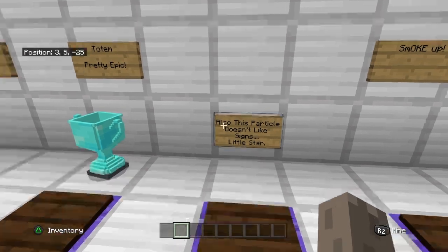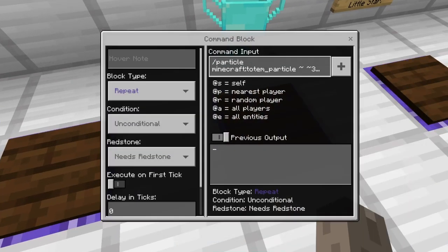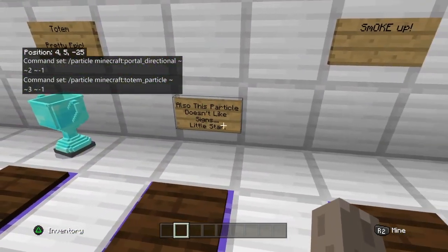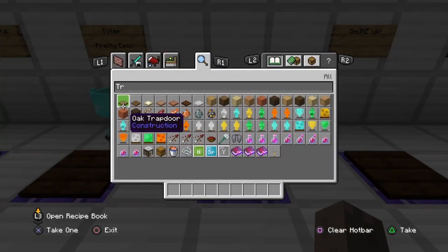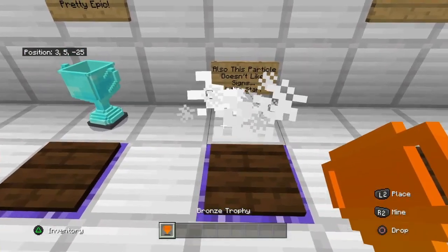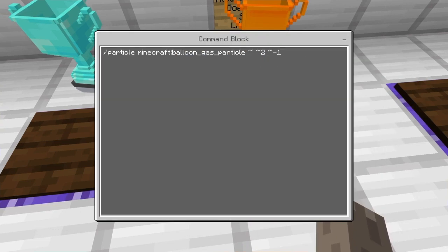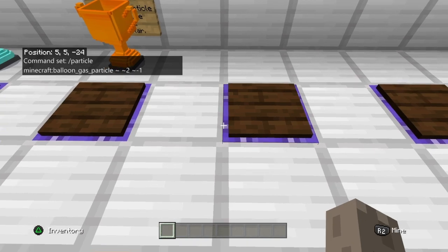This particle doesn't like signs. I'm gonna show that one off if I didn't already. There's that one and then this one — I might use this for my crates, so when you do it like that it kind of goes off, I thought it was really cool. And then this one is the little star — this one was super cool too. I'd probably give this one a bronze. The command is particle minecraft balloon_gas_particle. This one's smoke up, pretty simple.